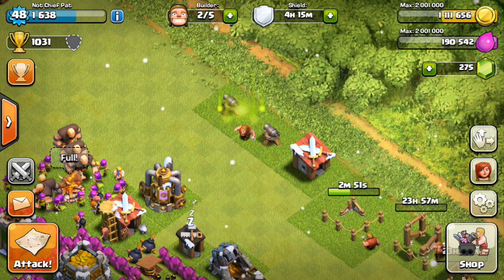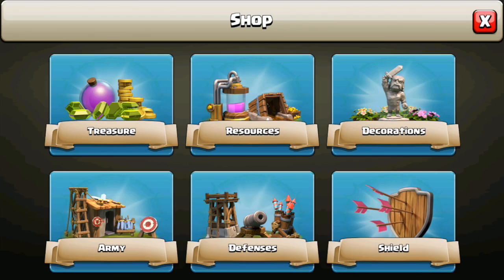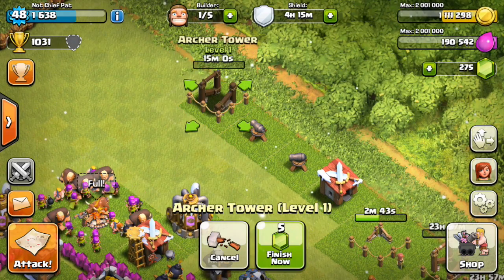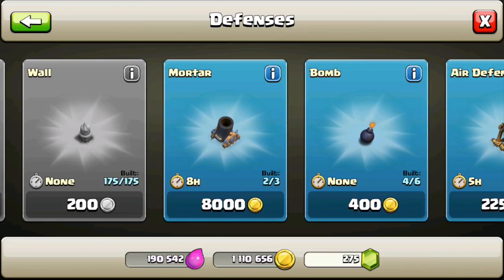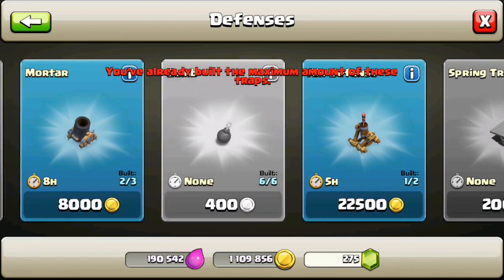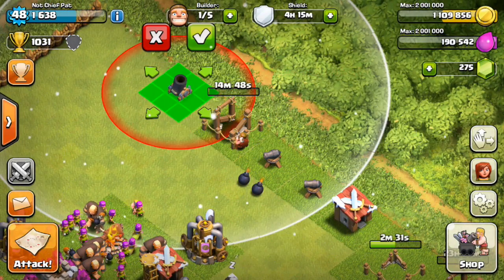Usually my row of new buildings is only four or five things, but at Town Hall 7 it goes almost corner to corner — it's pretty crazy how much content we're getting. The archer tower is being built, and I'm also placing two giant bombs. We have another builder available, so I'm going to grab the mortar too.